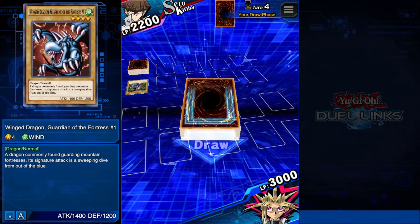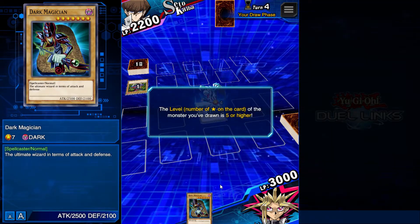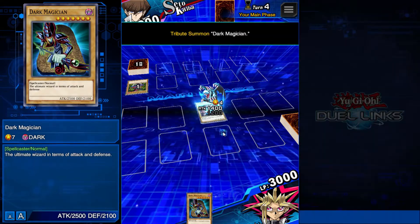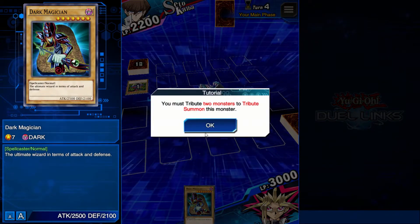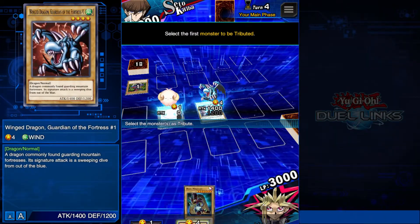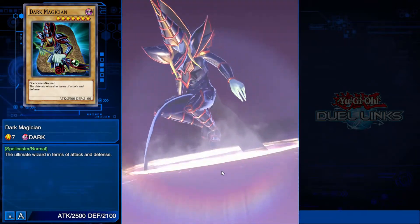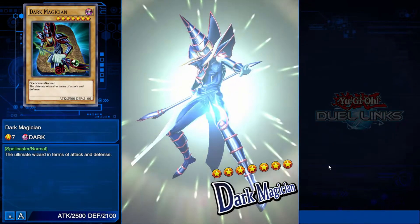Draw another card — Dark Magician! The level of the monster you've drawn is five stars or higher. You need a tribute. Tribute summon. They've already gave me the monster so I just drag it on here. You must tribute two monsters to tribute summon this monster. Click on the monster, confirm. Boom — my ever faithful companion, Dark Magician! Hell yeah, you're done for.